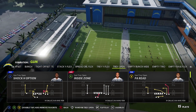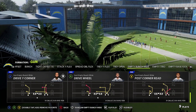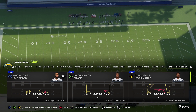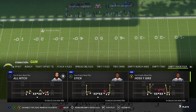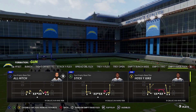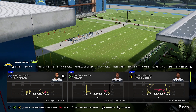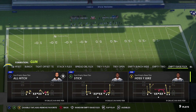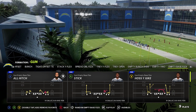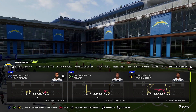There are three nice empty formation options: Empty Bunch Wide, which was in the Buccaneers playbook last year, Empty Trio, and Empty Base Flex. You can see this playbook has a huge transformation — nothing like it was last year. They took the Saints base, added some formations, and it's got a really nice under center running game with a lot of the popular formations that made the Saints playbook what it is. If you've played the Saints in the past, this is definitely a viable option as your base offense.